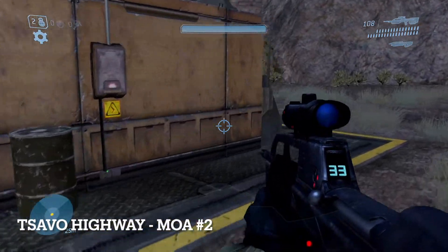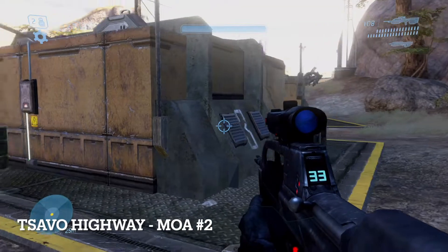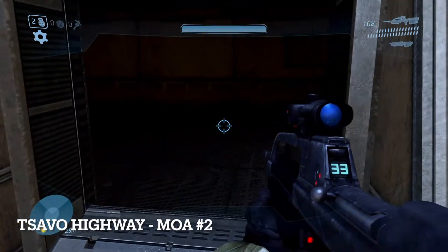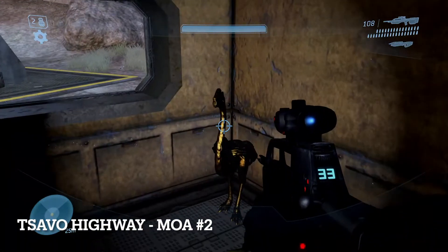Next you'll come to another large area without buildings. In the building marked with a 3, turn on your lamp to find the MOA inside.